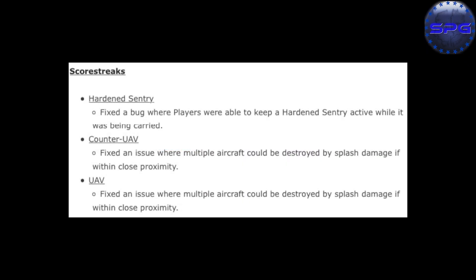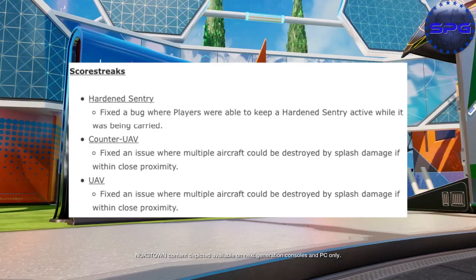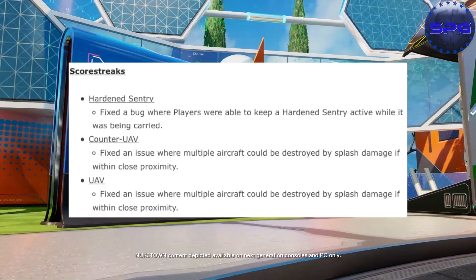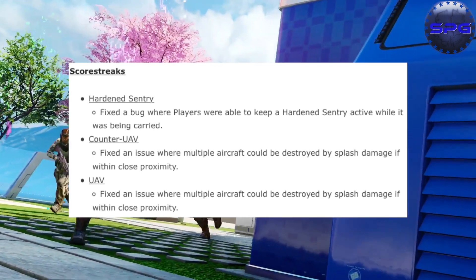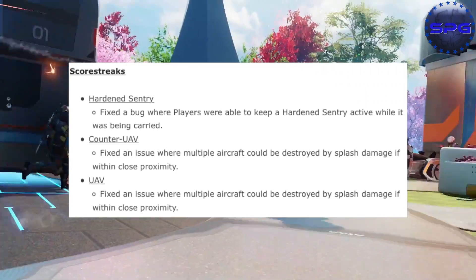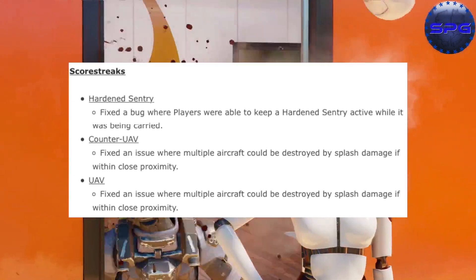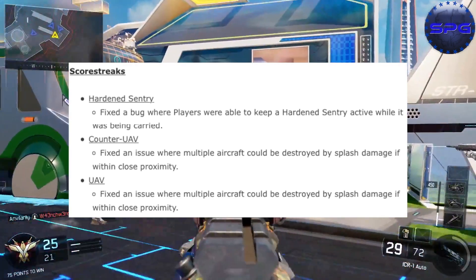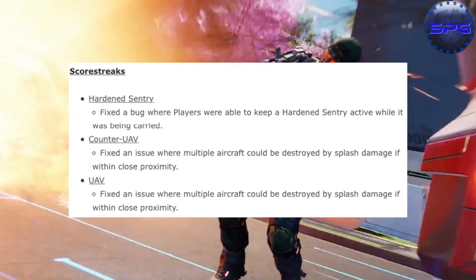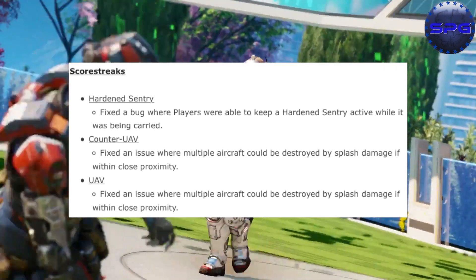Next up is scorestreaks — the hardened sentry: they fixed a bug where players were able to keep a hardened sentry gun active while it was being carried. That is crazy! Also, for the counter UAV, they fixed an issue where multiple aircrafts could be destroyed by splash damage within close proximity.